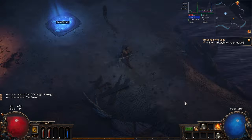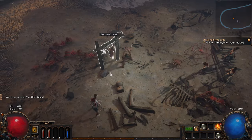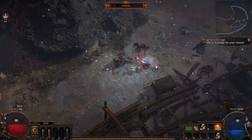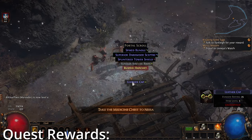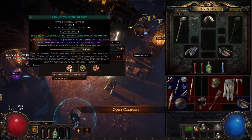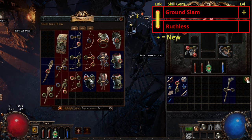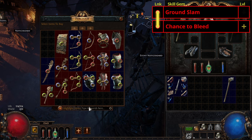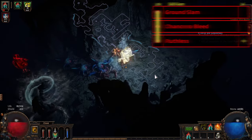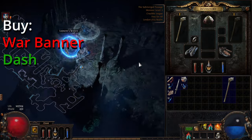Get to the edge of the area and exit to the Submerged Passage. Take the waypoint back to the coast and head into the Tidal Islands — head down the left hand side and kill Hillock. Grab the medicine chest and the portal scroll and log out. Back in town, grab Ancestral Protector and Steelskin from Tarkely. Head to Nessa and get the Quicksilver Flask and Chance to Bleed from the medicine chest quest. Unless you've been lucky enough to get a 3-Red by now, swap Ruthless out for Chance to Bleed. The 2-link to upgrade to a 3-link as soon as you get 3 Reds is Ground Slam, Chance to Bleed, and then Ruthless. Now buy Warbanner and Dash from Nessa and head to the Submerged Passage.